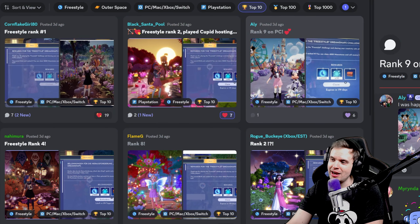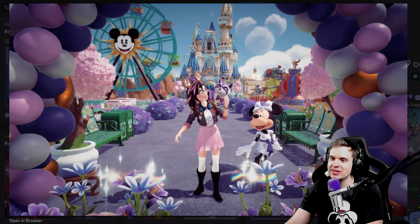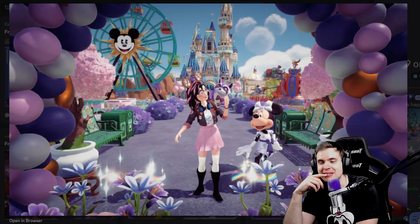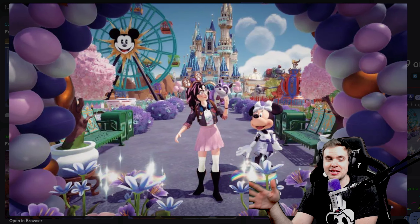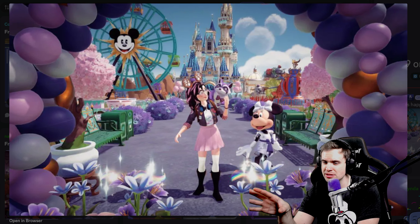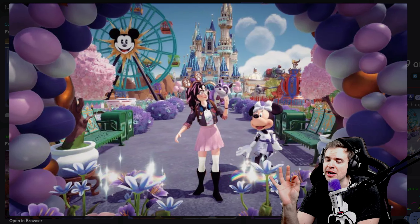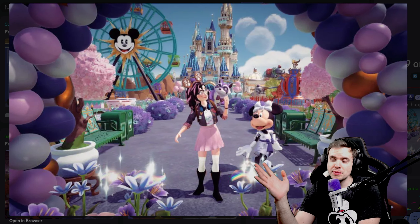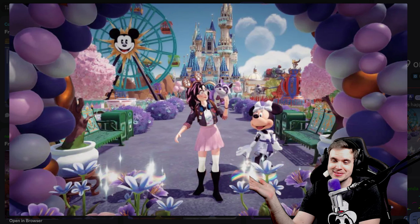Ellie got rank 9. I was happily surprised by this. Rank 9 with this filter — that is very surprising. Maybe it's just because I just looked at an insanely colorful image and now this one looks more tame. But it does have more of that refined cinematic look. Also, people love Disney parks. Congratulations.